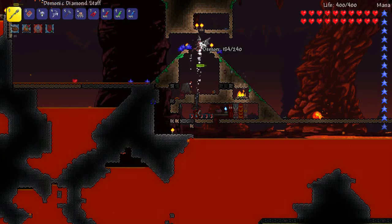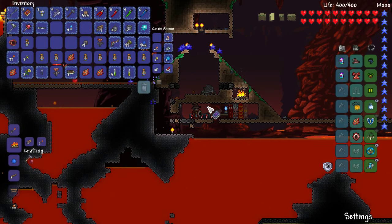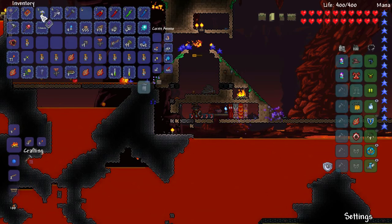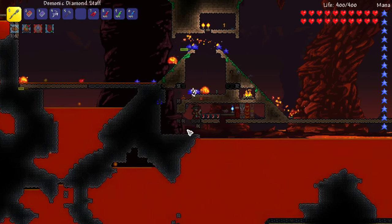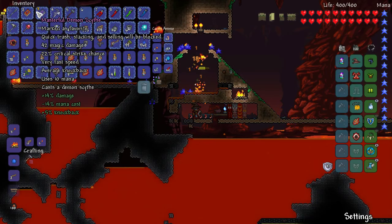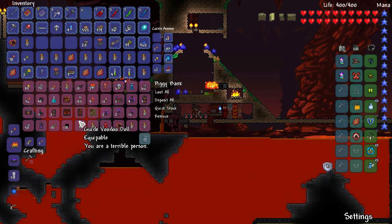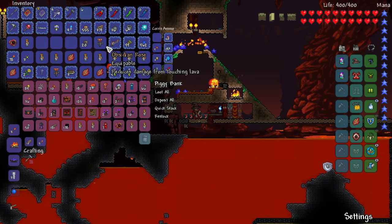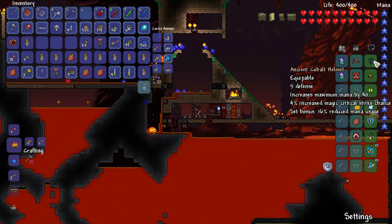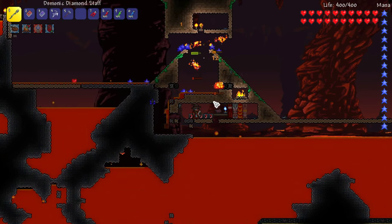We finally got it! Oh my goodness, that was interesting. We've got it now - and actually a decent modifier on it too, Masterful. I've got a ton of voodoo dolls, and we've got some magma stones and all that good stuff. I don't think there's any better mana gear you can get before hard mode, so I think what we'll do is pretty much build our Wall of Flesh arena and get this happening guys.